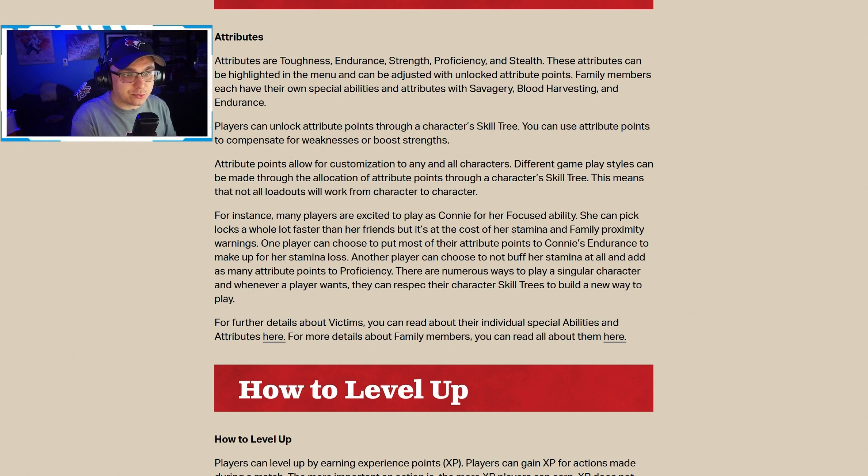Family members each have their own special abilities and attributes, with savagery, blood harvesting, and endurance. Players can unlock attribute points through a character's skill tree. You can use attribute points to compensate for weaknesses or boost strengths, allowing customization for any character. For instance, many players are excited to play Connie for her focused ability — she can pick locks much faster, but at the cost of stamina and family proximity warnings. One player might put most attribute points into endurance to compensate for stamina loss; another might stack proficiency instead.